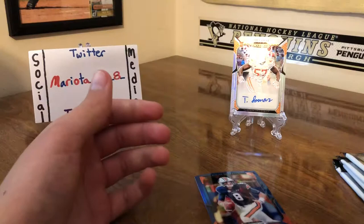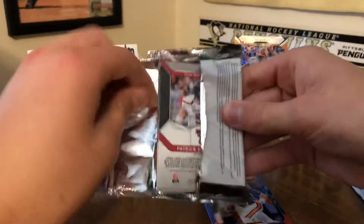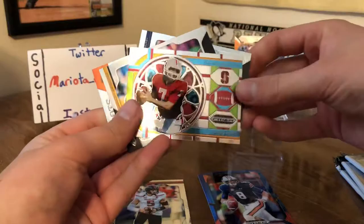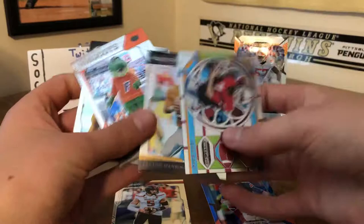Got our third pack here, just want to see what these stained glass prisms look like. We got a Mahomes — there's a Pat Mahomes right there, that's pretty nice. Tony Dorsett. We got our first stained glass prism which is a John Elway from Stanford, that's pretty nice. Got a Peyton Manning and we got our first mascot card, which is a Florida Gators mascot card.